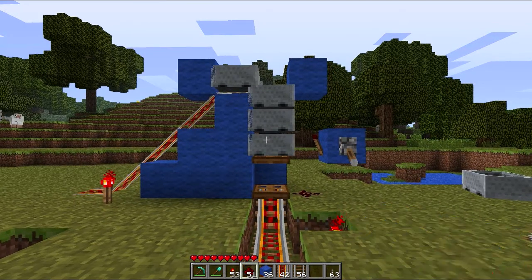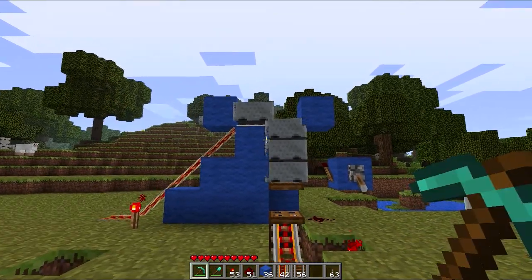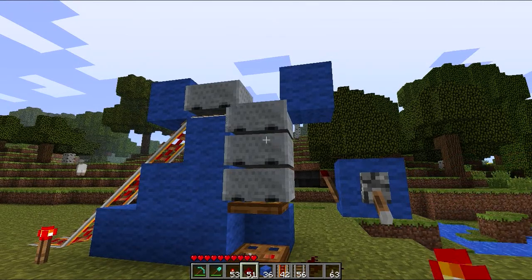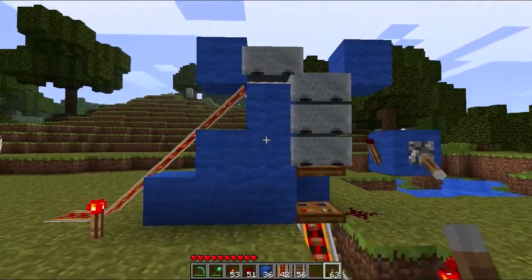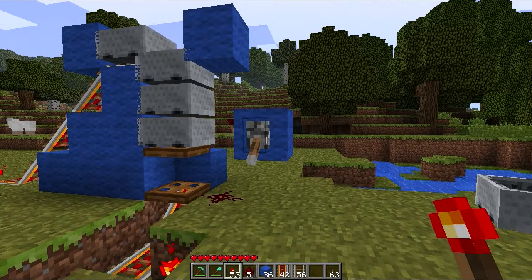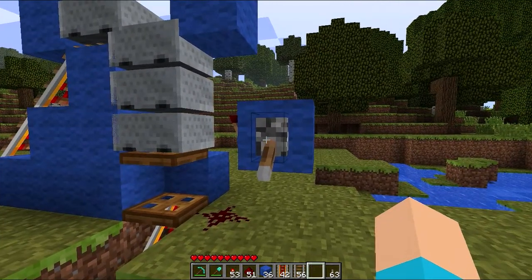Hello everybody, this is me again with another tutorial on stacking minecarts. It's also called a PEZ dispenser, P-E-Z. There are many versions of this, but this one is the quickest and easiest.